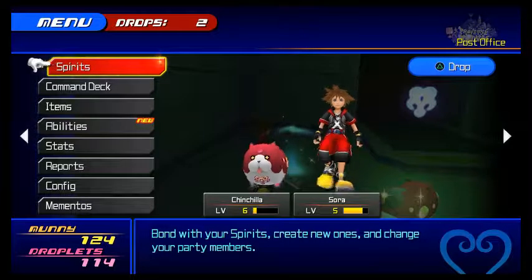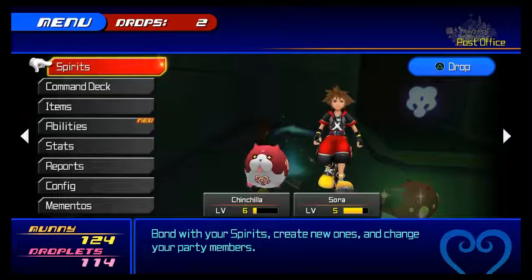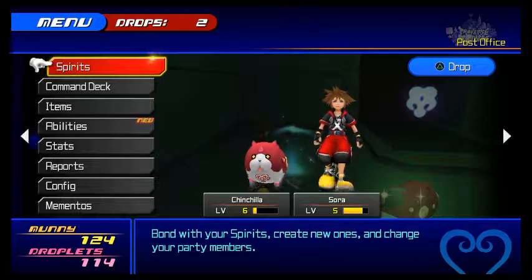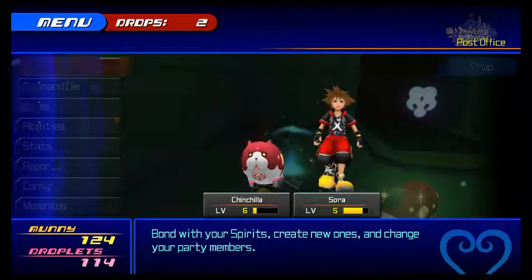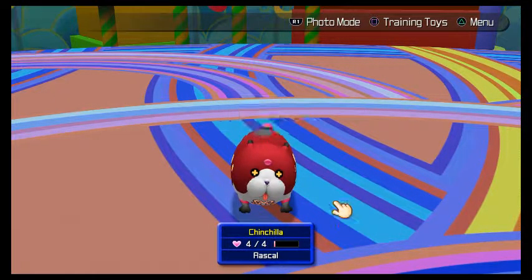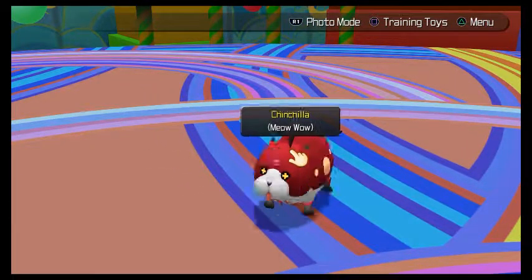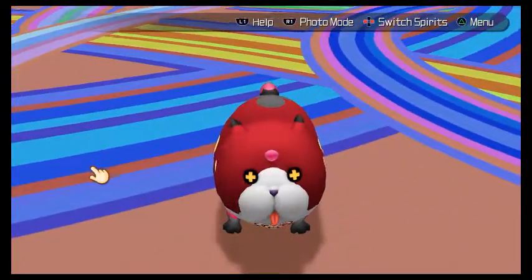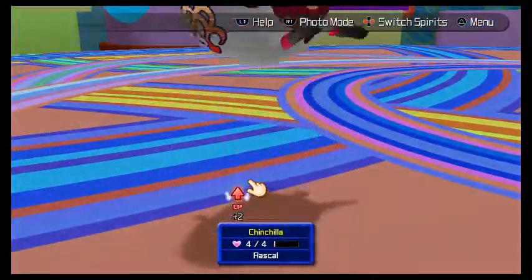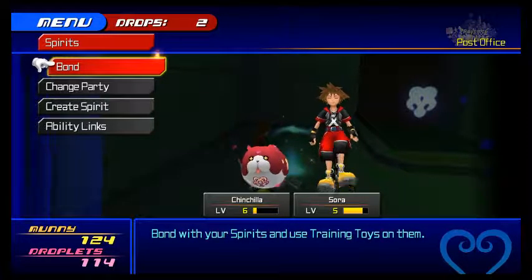Hello everyone, welcome back! We are in Kingdom Hearts Dream Drop Distance right now. A few things happened, so I'll show that off first. If we go into spirits and then bond, we upgraded Chinchilla a little bit - he's red now and he's a Rascal. I think it was like 'Smart Cookie' or something before. He's level six, and I am level five - he's a higher level than I am!